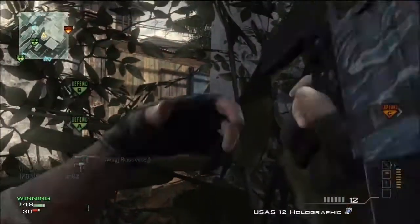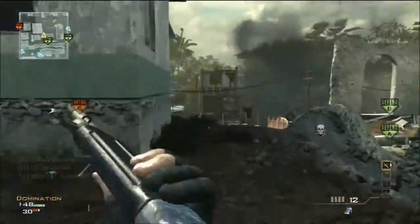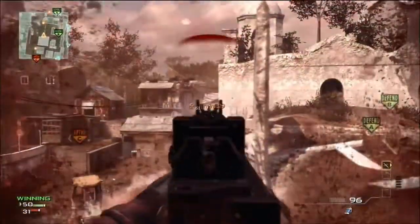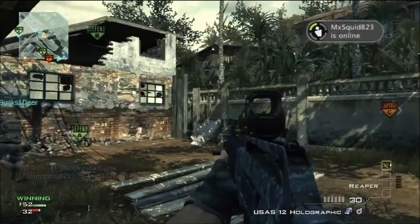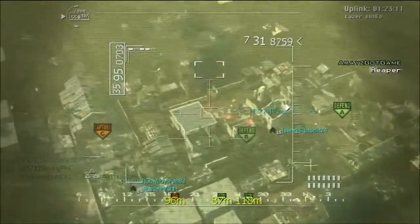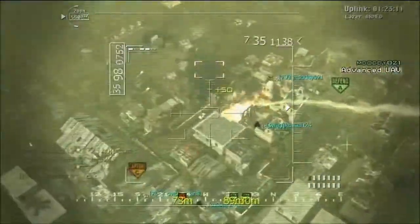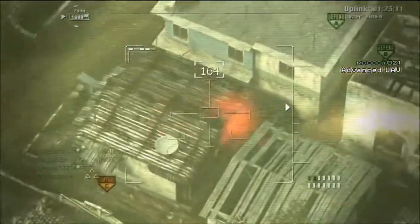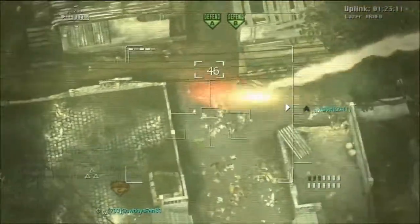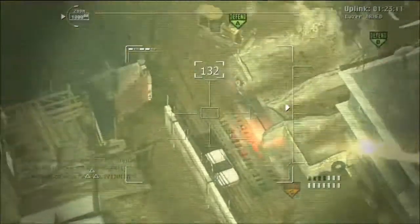Killstreaks work really well on this map, only because it's a really open map — it's not got buildings all over the place. It's got like two buildings that I know of: the one building where snipers like to sit in, and one along the back alleyway of the map. Even that doesn't provide that great of cover. So really only one building can help you out a drastic amount. This map is so open, which is another reason why I ran the Reaper.